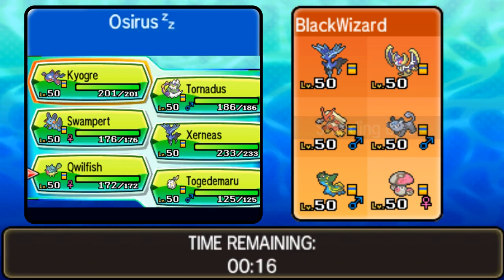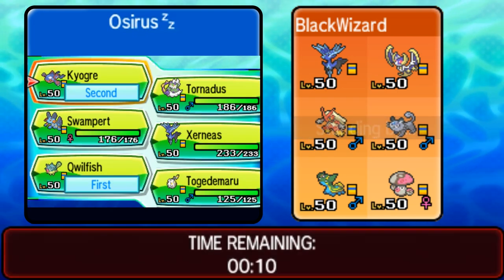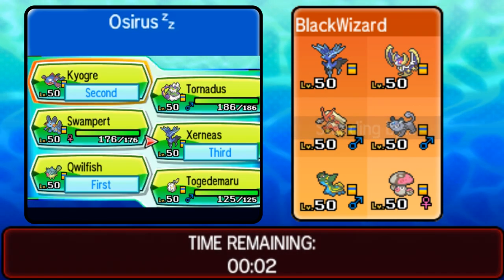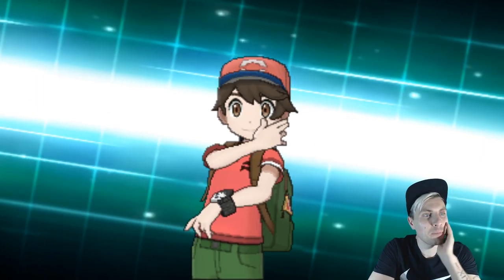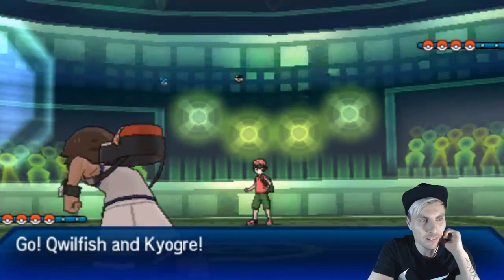We could go Qwilfish and Kyogre here — Qwilfish might be quite nice. I think we definitely need Xerneas, and maybe Togedemaru in the last slot. Let's get into this one. I hope I clicked Togedemaru in time — that would not be good otherwise. This is an interesting team though; I'm really looking forward to getting into it. It's really well put together, to be honest.